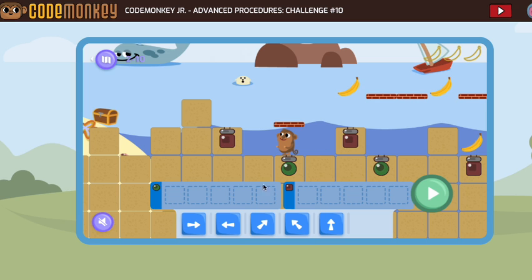So we're going to go forward, then we'll jump on top of the block, and then we'll go straight up to get that banana, and then we'll go forward again, and that will get us to this one. Let me try that again: forward, on top of the block, straight up, forward. That works.